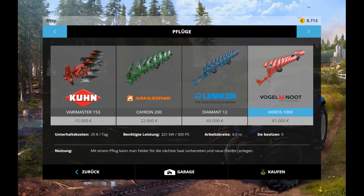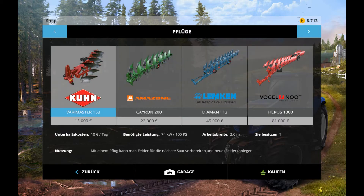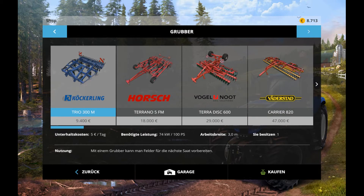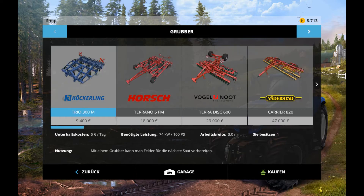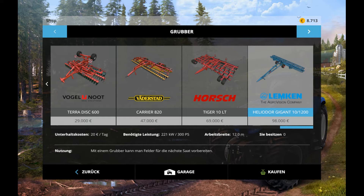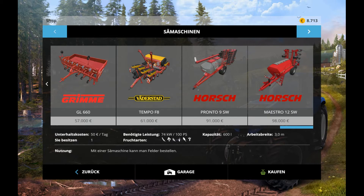Jetzt haben wir hier noch die Pflüge. Der ist natürlich das Schönste hier, der größte – Arbeitsbreite 6 Meter. Das heißt, diesen Kleinen, den ich besitze, mit 2 Metern – dann lieber so ein 6-Meter-Ding. Der Blaue hat 4,5 Meter, der hat 6 Meter. Grupper – da gibt's auch verschiedene natürlich. Der Beste: 12 Meter Breite, kostet auch am teuersten, 98.000. Und das ist die Sehmaschine.